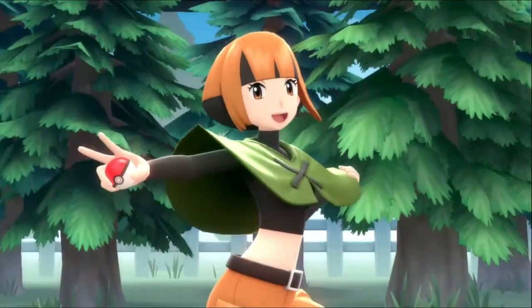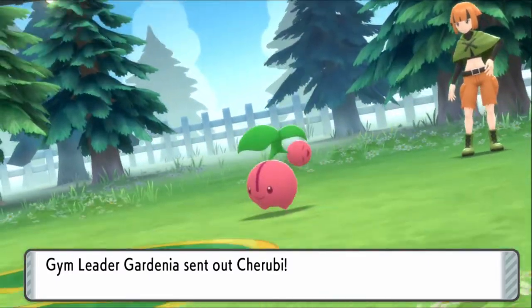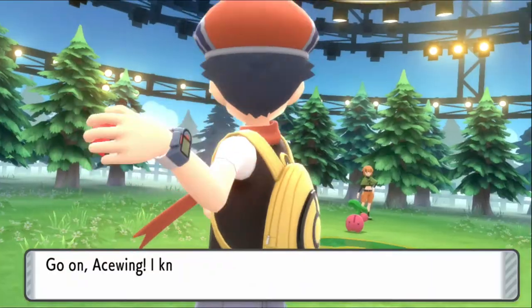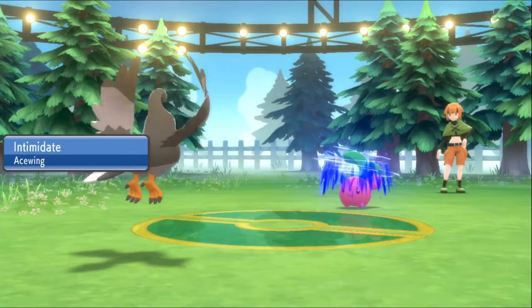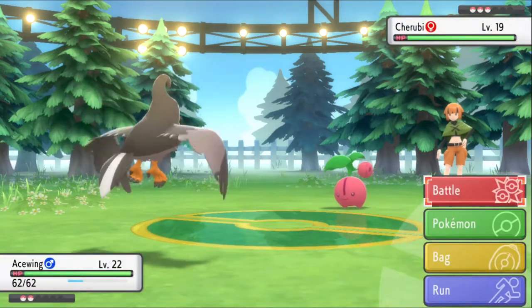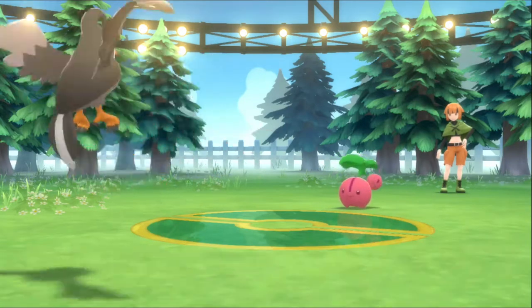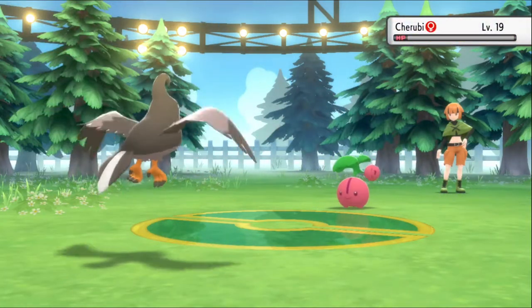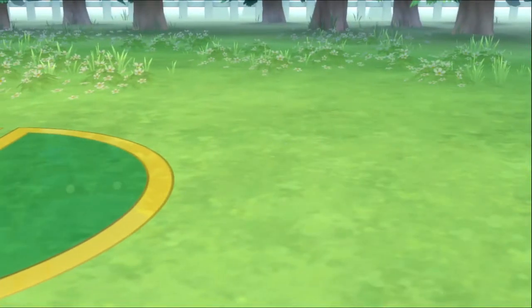Gym leader Gardenia — remember we can't use items unless she uses them first. Alright, Cherubi! Wing attack should take out Cherubi. One hit — nice! Bye.